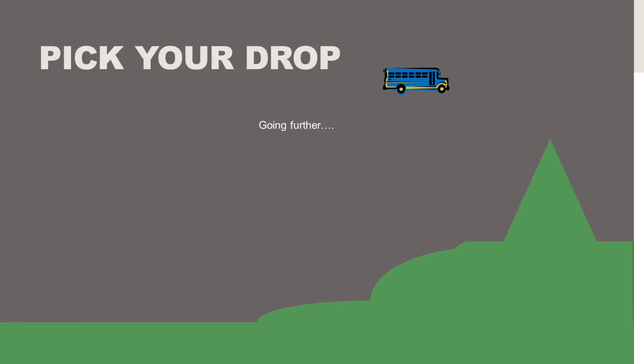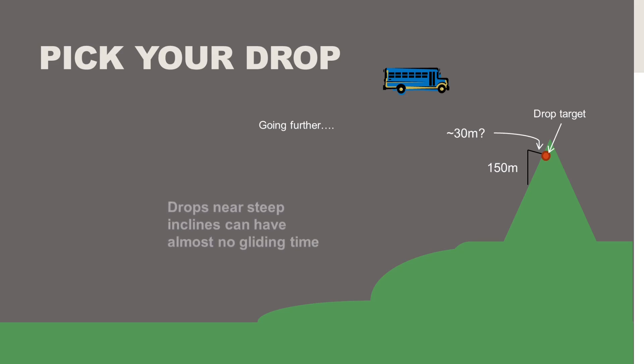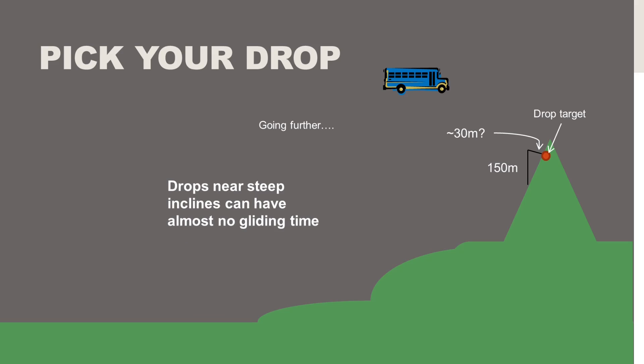Let's take this a step further. What if we want to go somewhere much higher — say, right on top of a mountain? You'll notice that the 150-meter glider-pop point can be significantly below where we're trying to land, meaning we travel almost no horizontal distance to hit our target. In that case, it might be as small as 30 meters of glide — a very short amount of time before you can be picking up a weapon and defending yourself. Keep in mind that drops near steep inclines can have almost no gliding time.